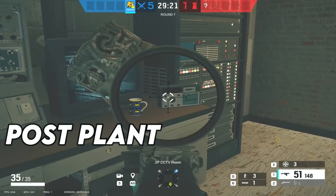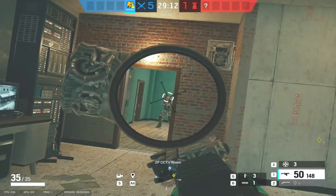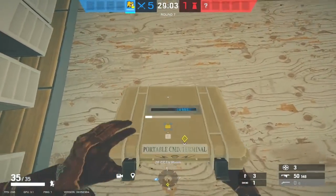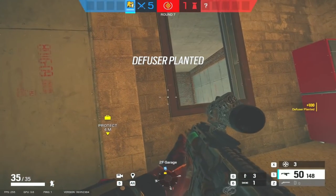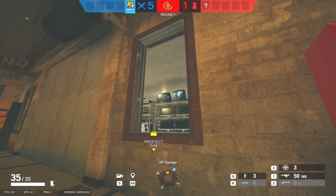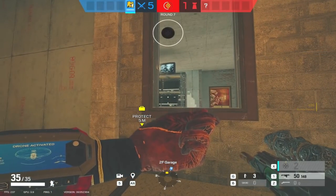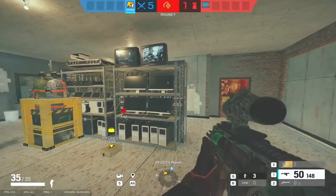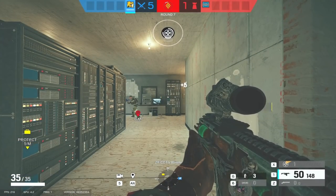In the post-plant situation, Lion is also really useful. The defenders have a certain amount of time before they can defuse or they lose the round - because of that they have to move towards the diffuser. So we plant the bomb, go back to hold it, and the Frost has to move from cash towards the diffuser. As she's trying to move to defuse, you start Lion scanning - you know she's trying to get where you are and she appears on the scan. That's why Lion is really clutch in situations where you know the enemy has to move.